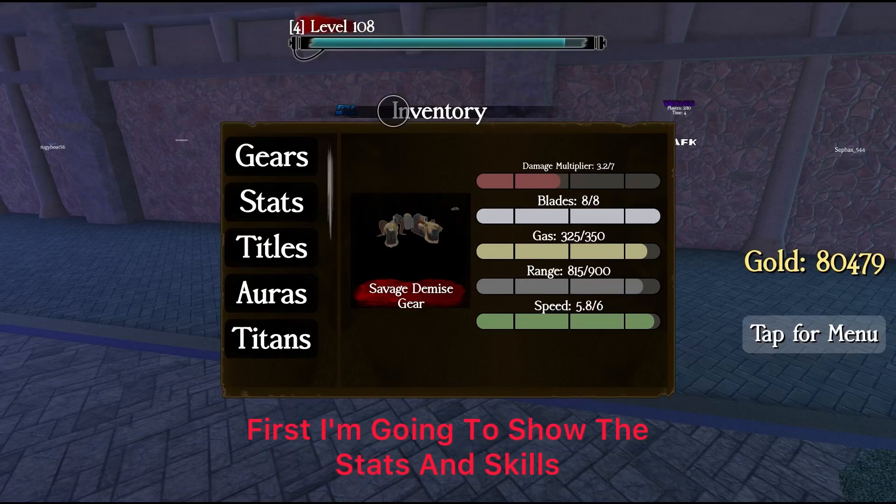Hello guys, today I'm going to be comparing Savage Demise gear and Gold Hunter gear. First I'm gonna show the stats and skills.